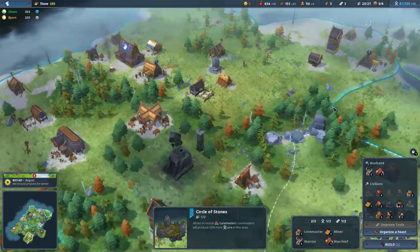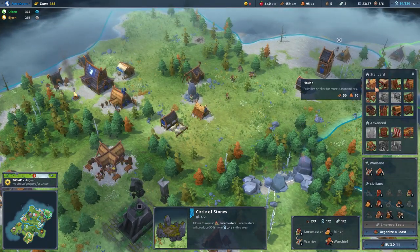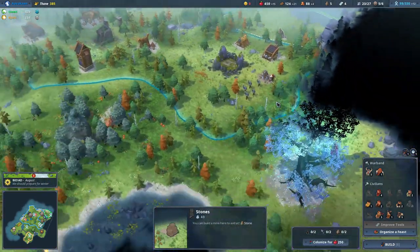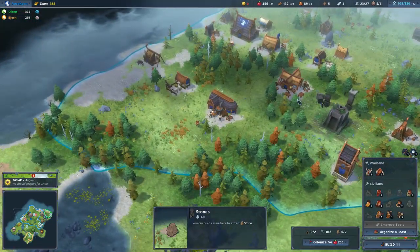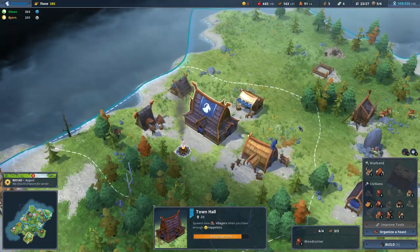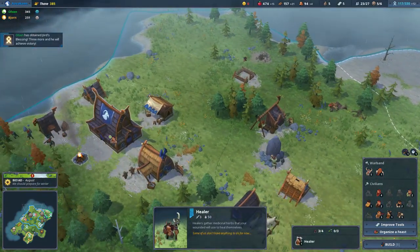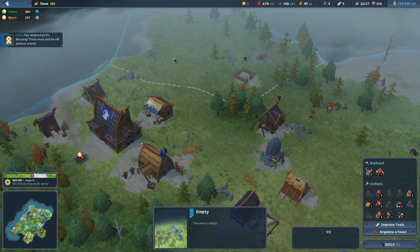What's our population cap? We could do with an extra building or two. Let's pop one down there, for example. I'm not going to have us remove our last healer — I prefer having that healer there just in case. How close are we to our next villager? We're actually fairly close. They only need three more, and Olsen is going to win — not liking that at all. We need a little bit more lore coming in.